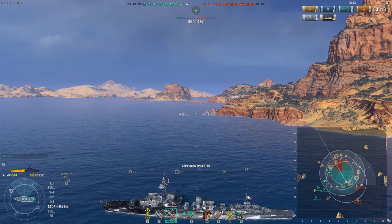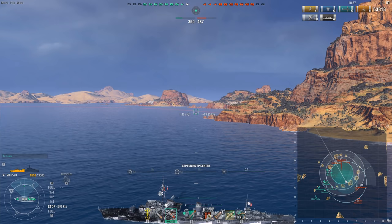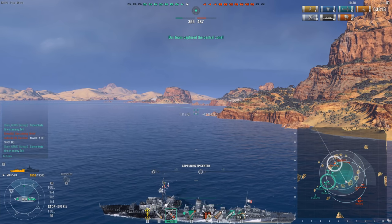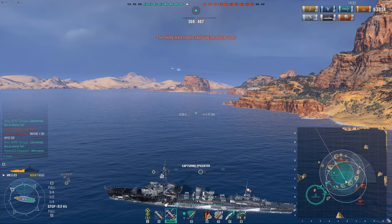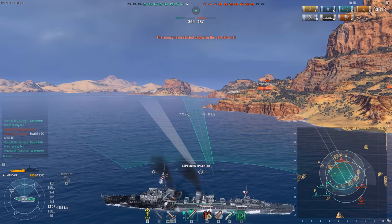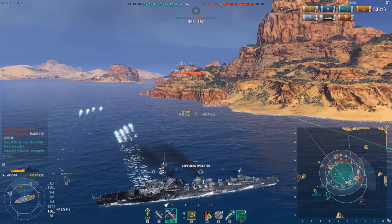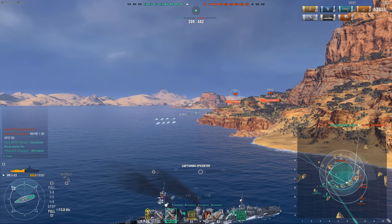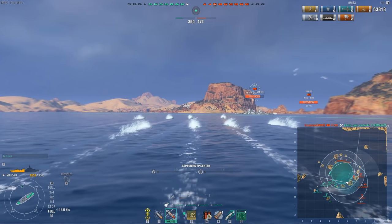A stealth build with fast torp reload and Demolition Expert could make this quite a juicy competitive pick. Unlike the Kagero, it doesn't have great stealth, but it's significantly tankier and still has great torps, hydroacoustic search, and really great gun power for starting fires. I would not be entirely surprised to see this ship show up in competitive, because it has plenty of value — especially in the current smoke meta. If you sneak the ship to the other side of an island near a smoke blob and pop your hydro, that's a great way to really mess with the enemy team.